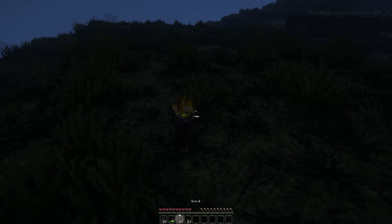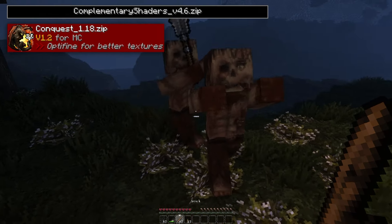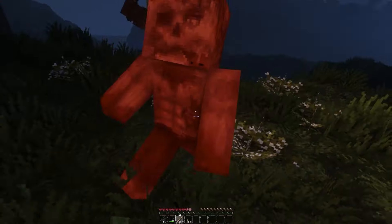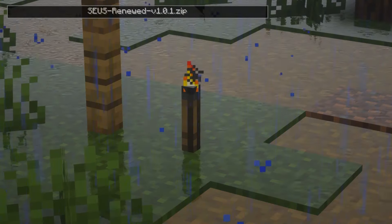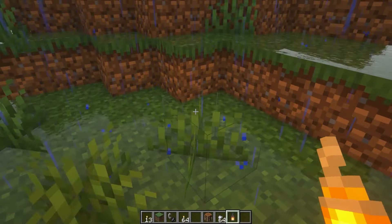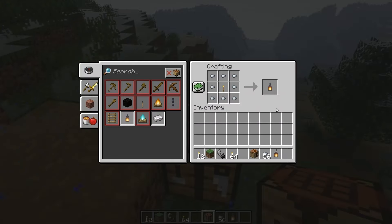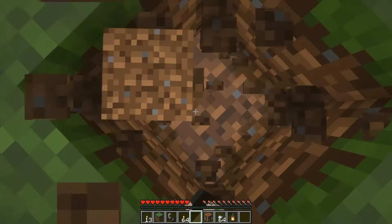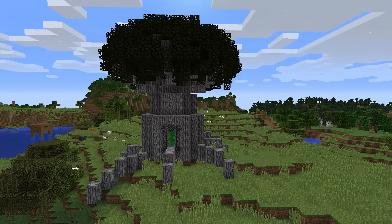So your only resource would be to place torches around your house to avoid them — well, technically you won't be able to do that either, because we'll be adding Realistic Torches. This mod makes it so torches no longer light up forever: they will burn out after an hour, and when it's raining they will burn out immediately. So it's better to just use lanterns instead, which are far harder to create than a mere torch.